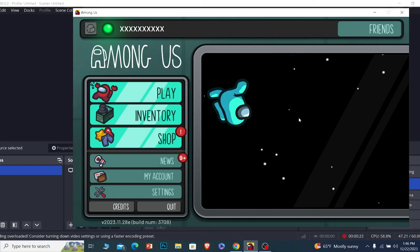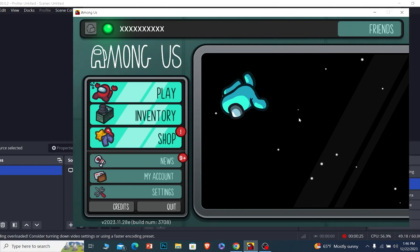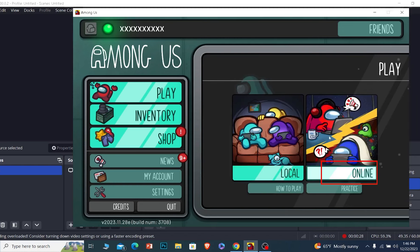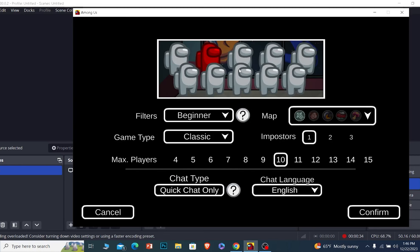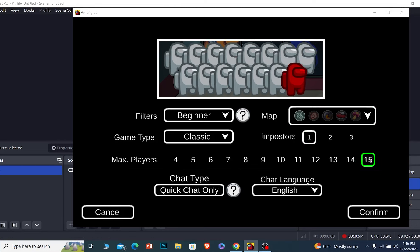To do that, click on Play, then Online. If you want to host a game and you don't want to be an imposter, choose one imposter over here. Once you choose one, only one person is going to be the imposter out of all the players. Set max players to 15.